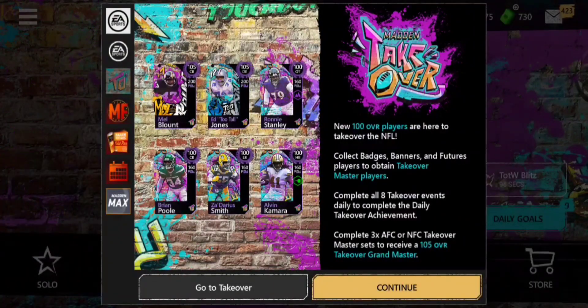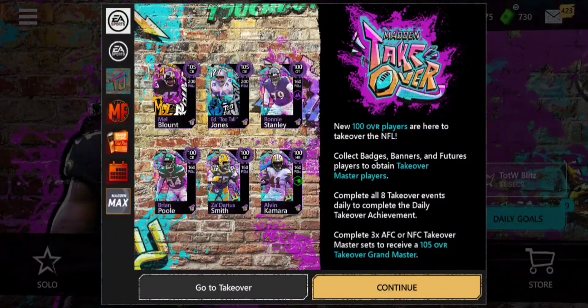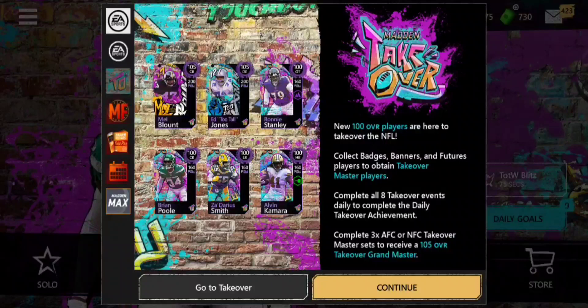These guys are already man-maxed, so they will have all 99 stats and 200 power, and the card art on these cards is just so cool. We also have Brian Pool, Zadarius Smith, Alvin Kamara, Ronnie Stanley, and a few other masters for this promo.